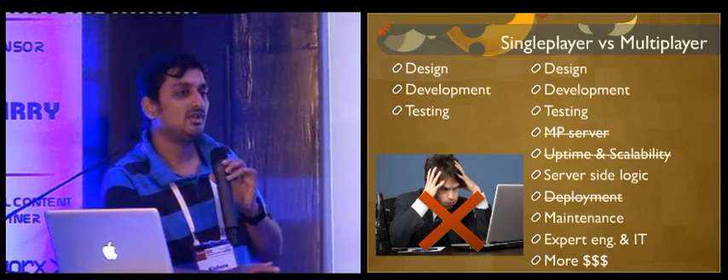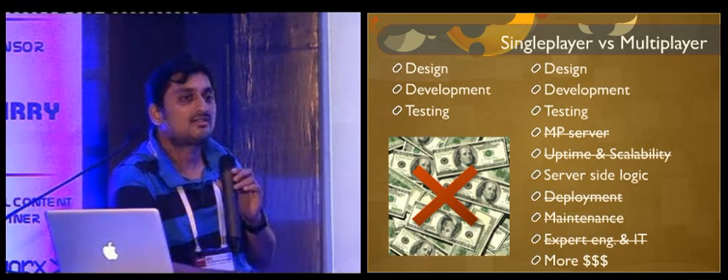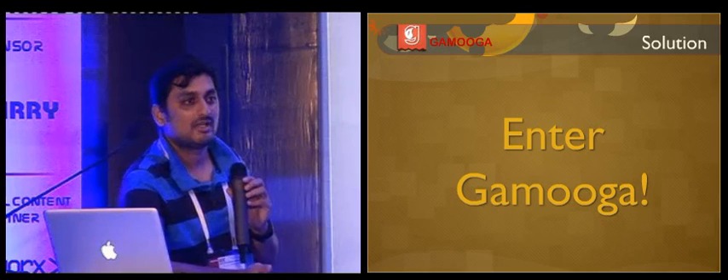So this is what essentially Gamuga is. We take out all the server-side tasks for you except your server-side logic, which we cannot do. Everything other than the server-side logic will be taken care of by us — you just develop your server-side logic as you are developing your single-player game, and then deploy it on our backends. And then you have the multiplayer game working.